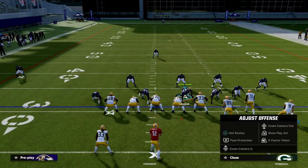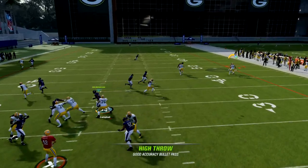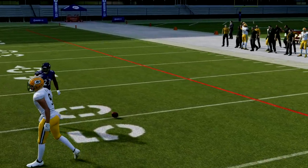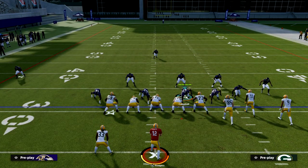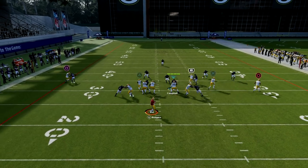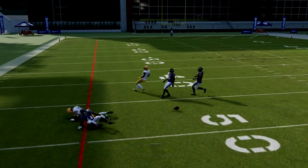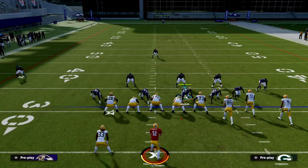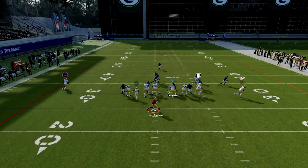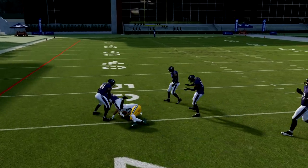Essentially, if the corner is pressed up, I'm just going to snap the ball, he's going to come down, and I'm going to wait until he turns his hips and then I have a pretty good chance to AG. On the left side, another thing becoming popular is just a basic streak. Based off leverage, you can throw that over the top. I'll show you one more time — if he doesn't have a knockout ability, I'm going to be in good shape.